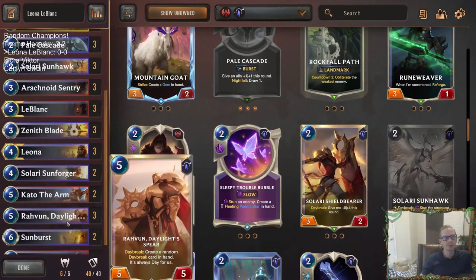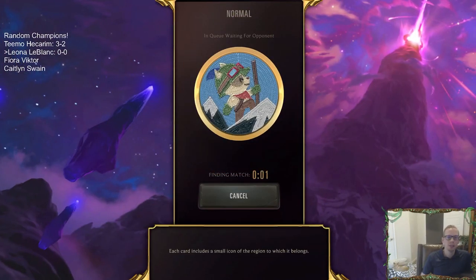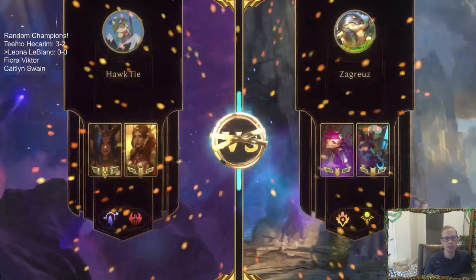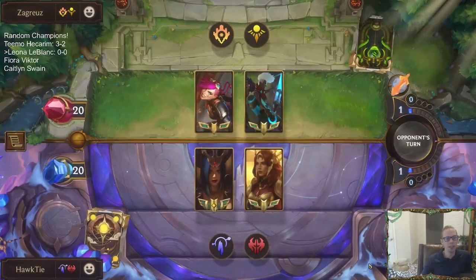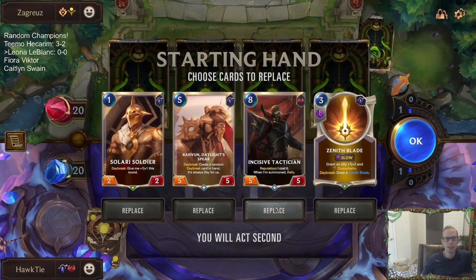All right, let's get to it — let's play some Leona LeBlanc. We'll play our five games. I feel like this could definitely be a ranked deck. Teemo Hecarim looked really good too, that could be a ranked deck. But it's random champion day — we just play to test out these random champion pairings and see how they do.